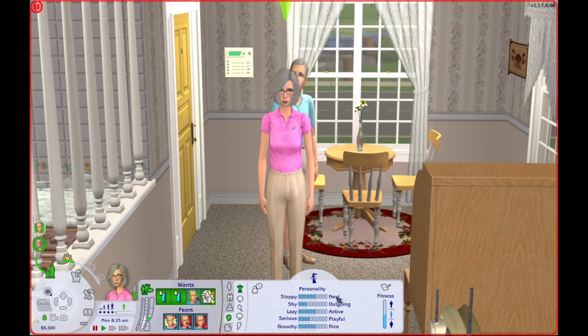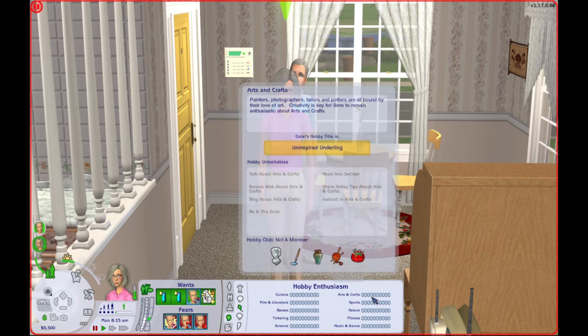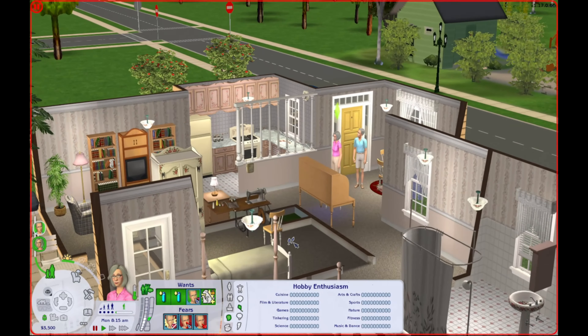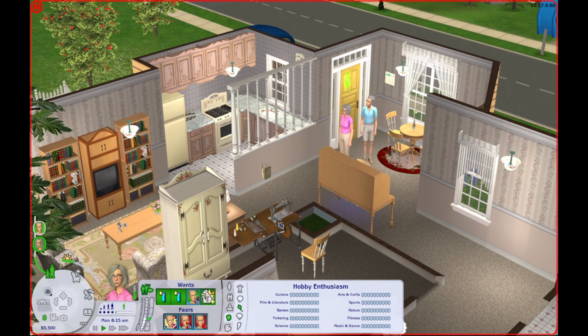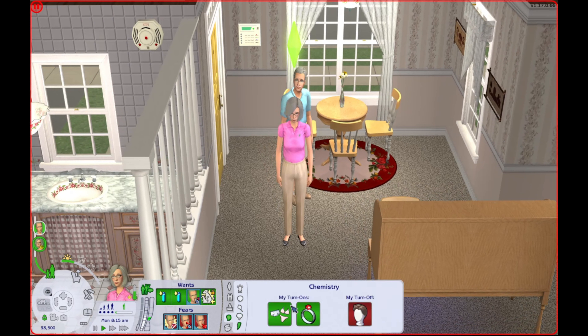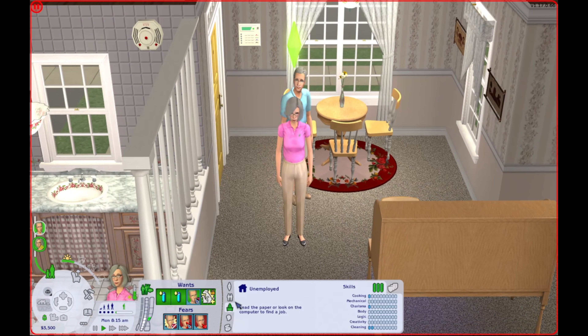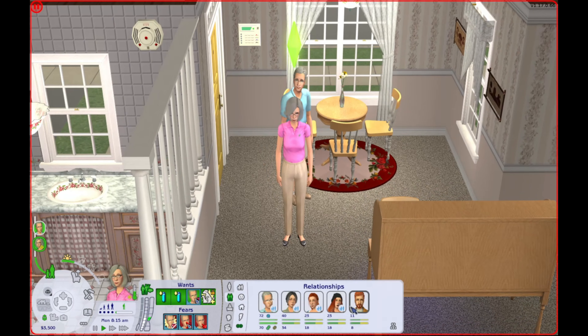Her sim bio reads: As the picture of maternal perfection, Coral has raised a successful, beautiful daughter. But at what price? She is very neat, pretty shy, pretty active, a little more serious, and a little more nice. She is interested in food, entertainment, culture, and travel. We don't know her hobby yet, but I made it arts and crafts because I like her to get into the sewing machine thing.